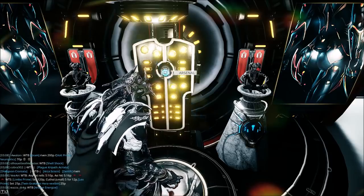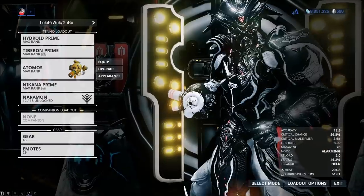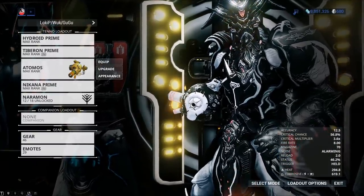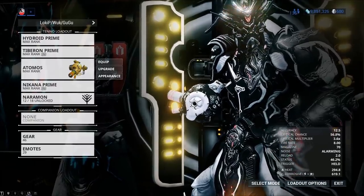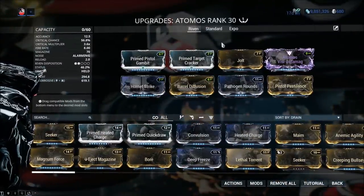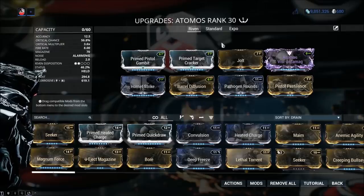You may not have access to the daily Sortie yet — progress further through the story to unlock it. The Riven from the Sortie is a pretty common occurrence, and you'll also get one for free when you complete a specific storyline. Now let me jump into the Arsenal and highlight the Atomos — a fantastic low-MR weapon fully capable of handling basically any content in Warframe.